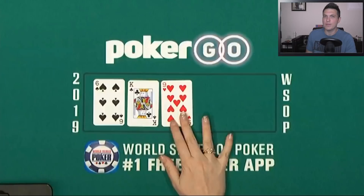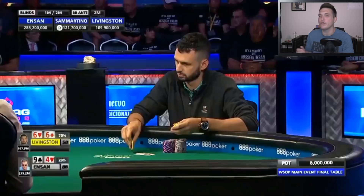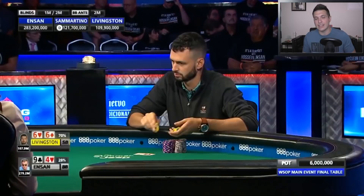The flop comes King-9-6 rainbow. Livingston flops a set — this is the dream. You're deep in the main, final three, you flopped your set, and you're up against what has been, frankly, a maniac on all the chips. The question now is what should Livingston do with this set? I think I would mainly bet. But if you bet, he's shown to be extremely aggressive — he's probably going to raise a bunch. Maybe if I had a super strong hand like pocket kings, I would consider a little bit more checking, because my opponent is simply unlikely to have anything that strong. But with sixes, there's a lot of hands that could be putting in a raise for value. You can't go wrong with an occasional check here, like Livingston does.